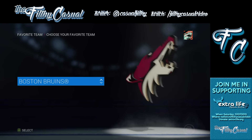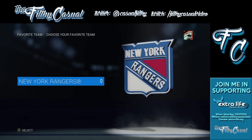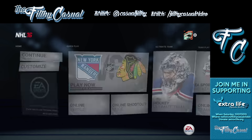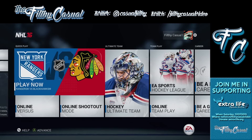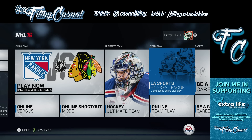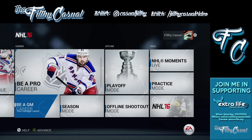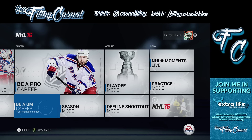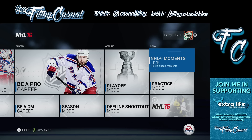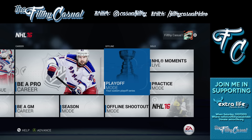We have to pick our favorite team — die hard for one team only. Let's see what these menus look like this year. Play now, customize, Hockey Ultimate Team with King Henrik Lundqvist, Online Versus, Online Shootout Mode, EA Sports Hockey League, Be a Pro — that's Rick Nash, 40-goal scorer last season. Be a Pro, Career GM Mode, Season Mode, Playoff Mode, Online Shootout Mode, Practice Mode, and Moments Live. This is laid out exactly like Madden's — they're clearly trying to do a unified approach to their menus, which is pretty great.